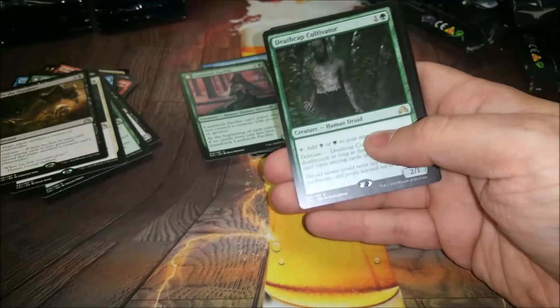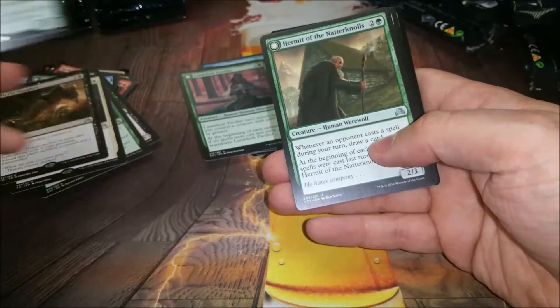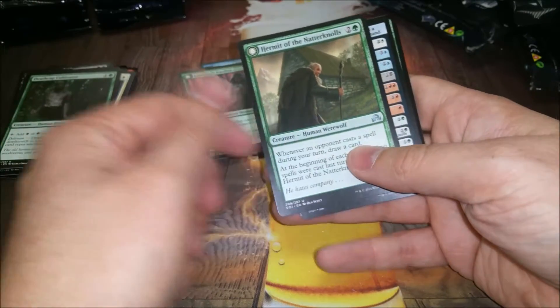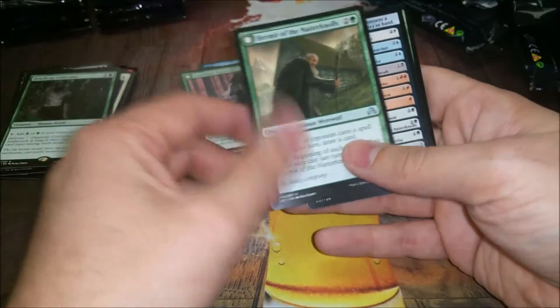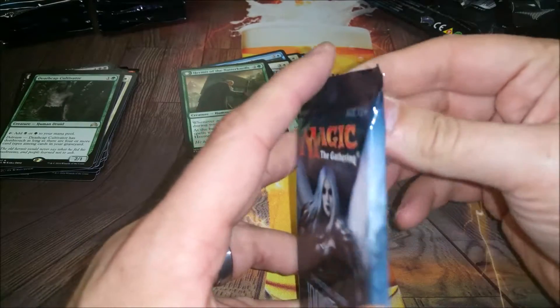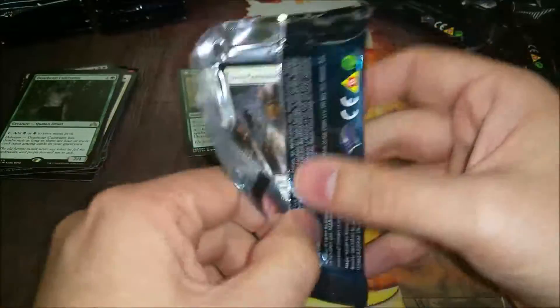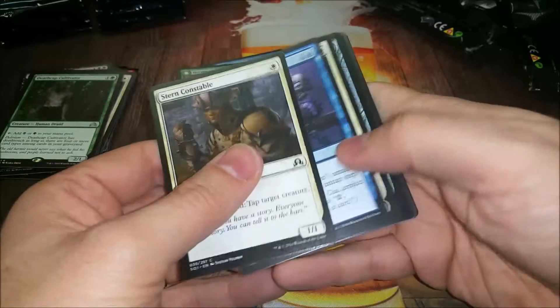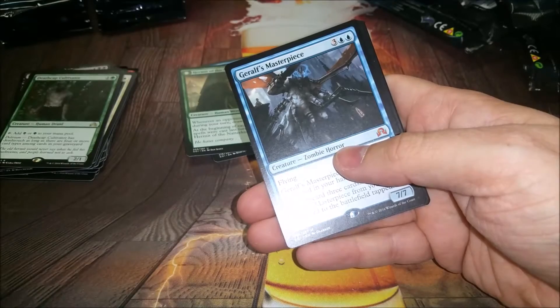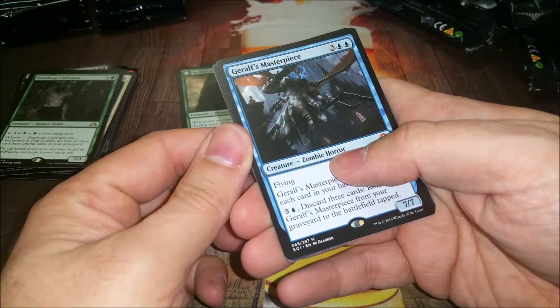And the rare is Deathcap Cultivator - another one I was wanting to get, it's just a good mana dork that can have deathtouch late game. Natter Gnolls - I had two of this guy and it is good. Someone's removal spell was attack-based so they had to wait for me to attack. I flipped it and then attacked the next turn and got to draw two cards, so it was pretty good. Good times.